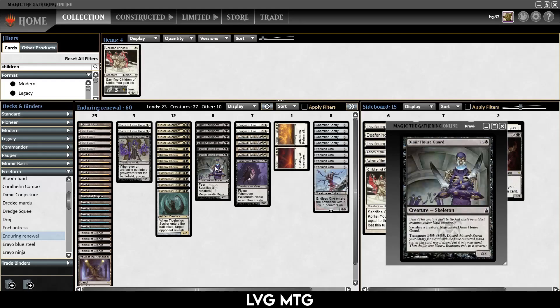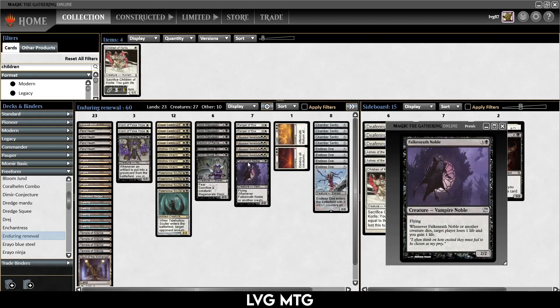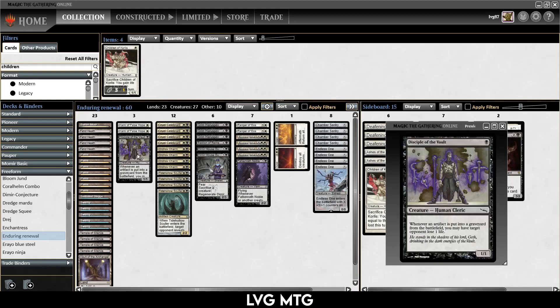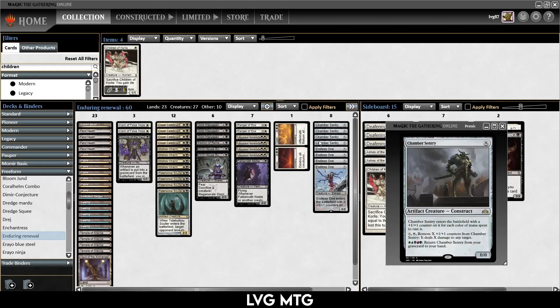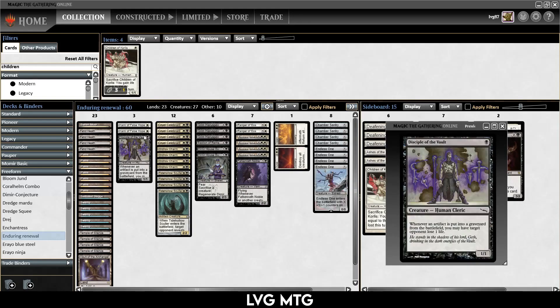We have Dimir Houseguard. We don't really care about the 4-mana creature body — mostly it has Transmute, so for 3 mana you can go find a 4-drop, and that 4-drop is usually Enduring Renewal, but it can also be Falkenrath Noble if that's part of the combo you're missing. It can also be Ranger of Eos. Ranger of Eos fetches 2 creatures with mana cost 1 or less from your deck when you play it — you can go get a Disciple of the Vault, one of the babies, or a Kami of False Hope. So it can also tutor your win condition.